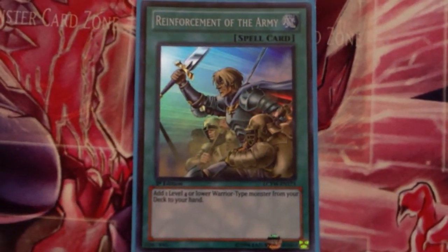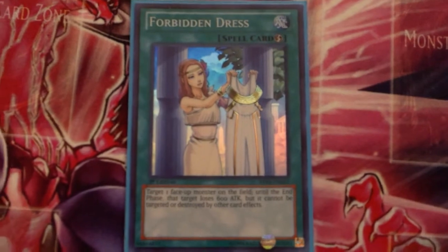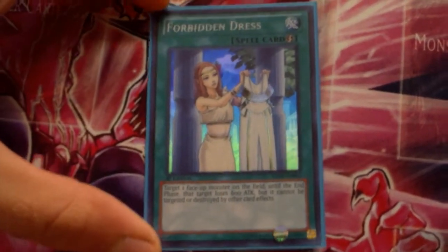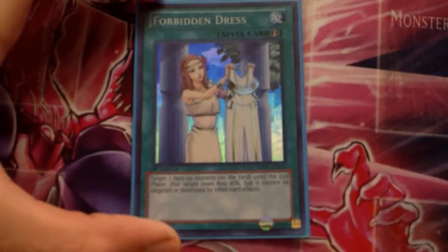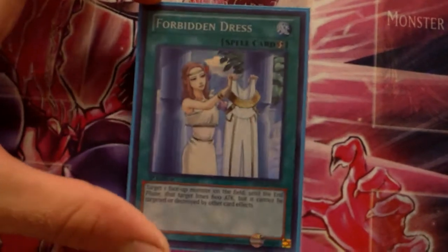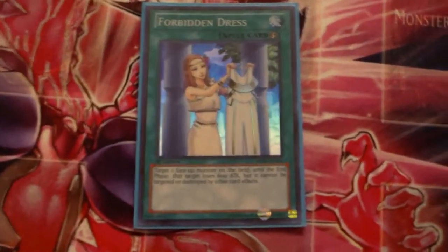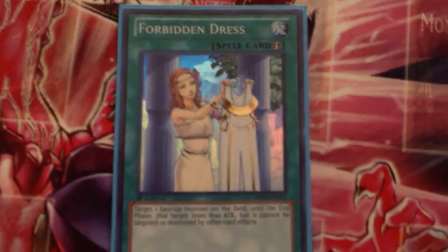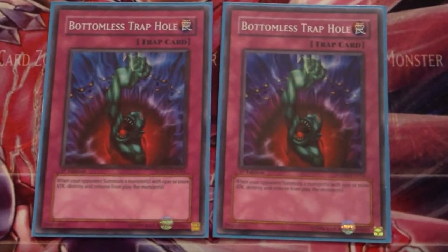One Forbidden Dress — I'm going to bump this up to two because this card is really good in this deck, protects Ophion even more which is really unfair. I don't know what I should take out yet — maybe you guys can give me some suggestions as to what I should cut for the second Forbidden Dress. Very good card in this deck.